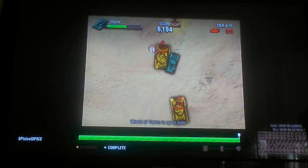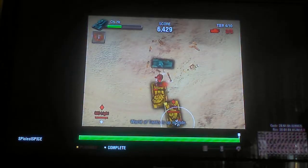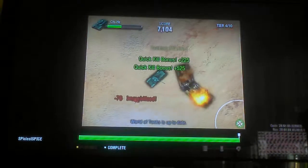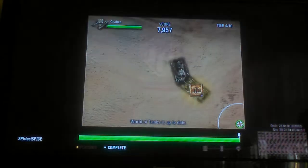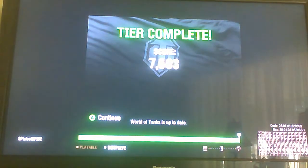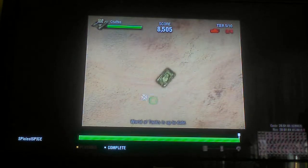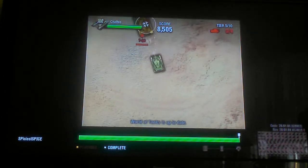You can see my health bar on the top left. Got seeking missiles — as you can see they seek. There are missiles that seep. The Chaffee — I was going to take that crate but it's not here anymore.